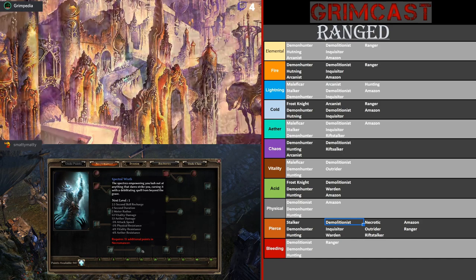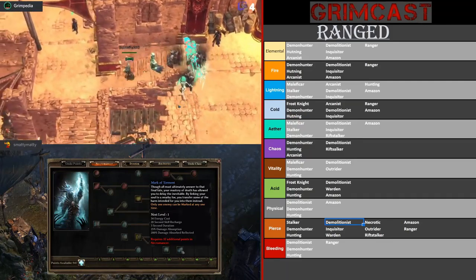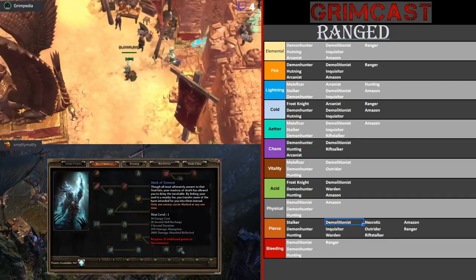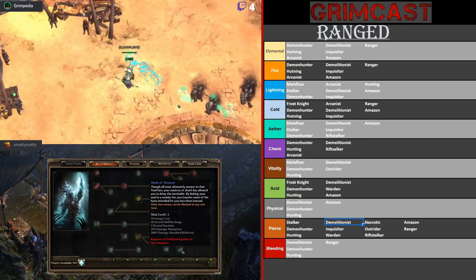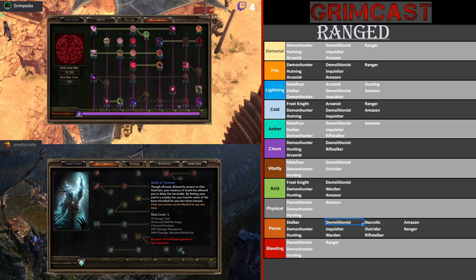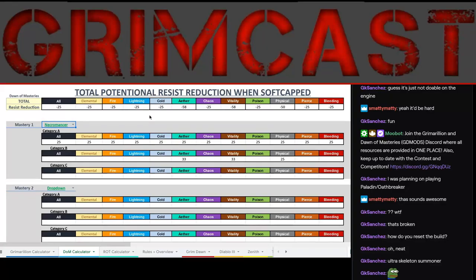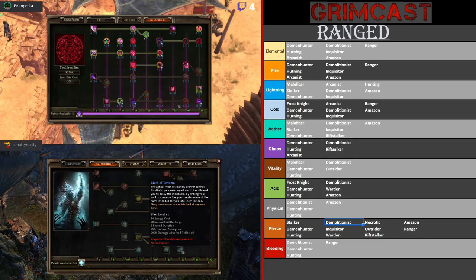It also has a unique skill called Mark of Torment which, when fighting a boss, gives you about 25% damage absorption and reflects some of that absorbed damage back. If you're fighting a boss you're taking bigger hits anyway, so that's useful. There's a ton of support — it actually has a lot of resistance reduction for aether, vitality, and physical going over 50%, which is pretty high for just a regular Grim Dawn class.